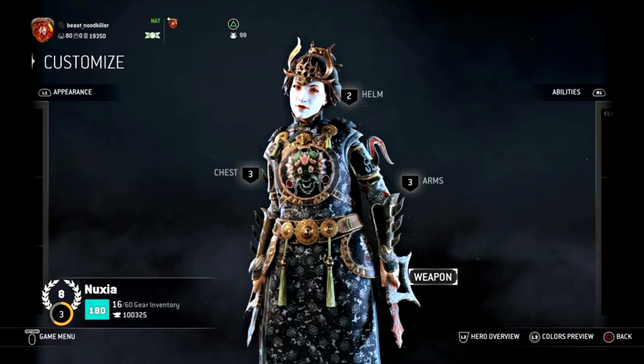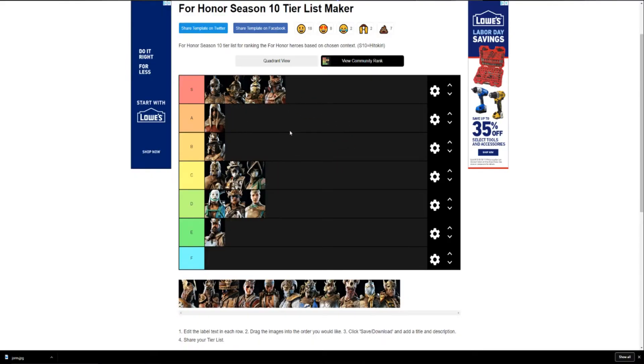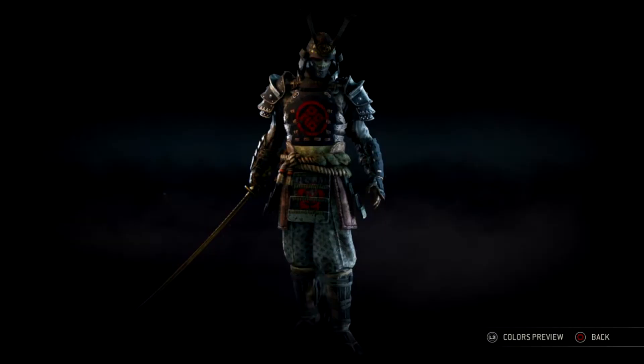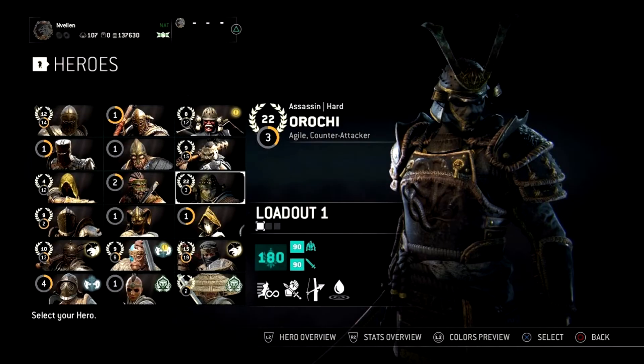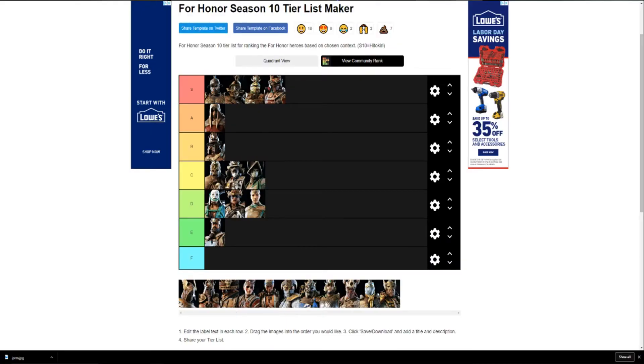Nuxia goes in D tier. A couple of her mask helmets have some weird patterns that nobody's really feeling, and low-key she's kind of cross-eyed. Orochi, on the other hand, is easy S tier. His character design is so cool — flashy, a little cocky — his emotes, gear, and swords all look awesome. Orochi is a definite S tier, and he's great for new players too.